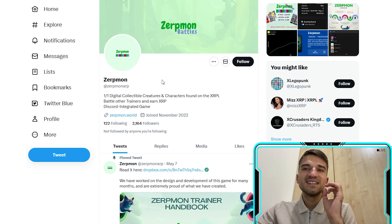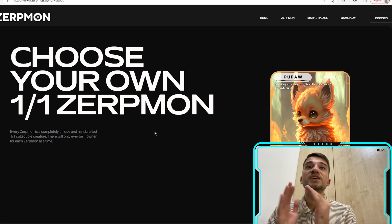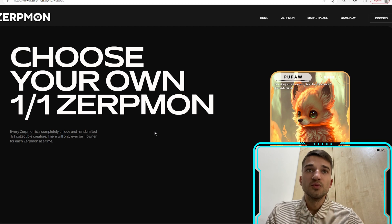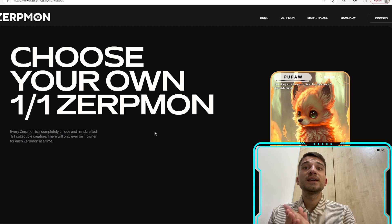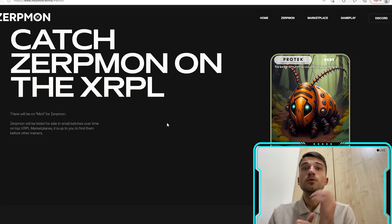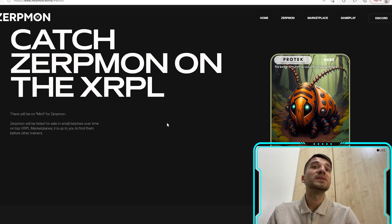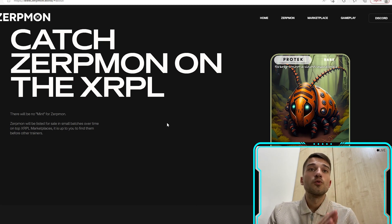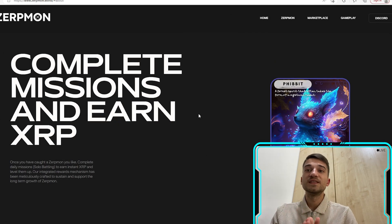To start, you need to choose your own Zerp Moon. Every Zerp Moon is a completely unique and handcrafted one-by-one collectible creature. There will be no mint for Zerp Moons — they will be listed for sale in small batches on the top XRPL marketplace. It is up to you to find them before other trainers.